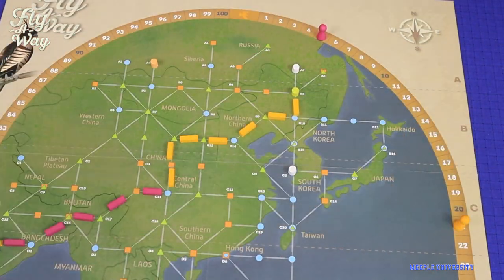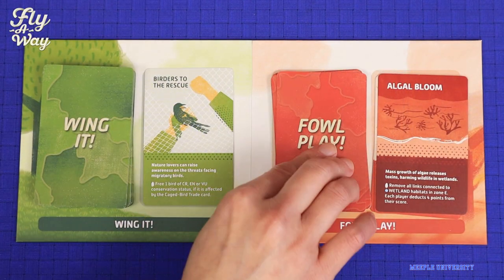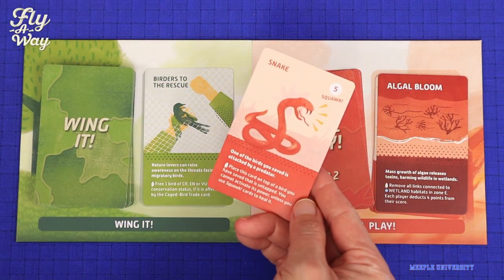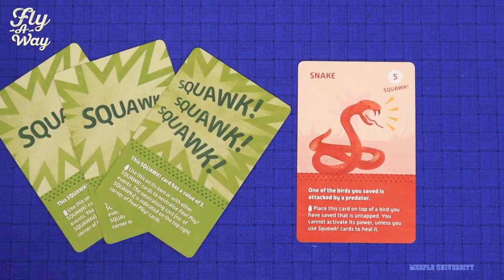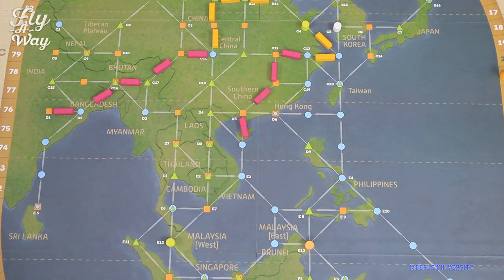They also get one point per link they create on the route. Other players also score their link points on the same completed route. On your turn, you'll be drawing a Wing It helpful card and a Foul Play nasty card and resolving its bad effect, like this snake card. Ouch! That makes your life a little bit difficult to save the birds. But as the card says, you can wing it and mitigate those nasty effects by paying its cost, or negate the effect with the Wing It cards.